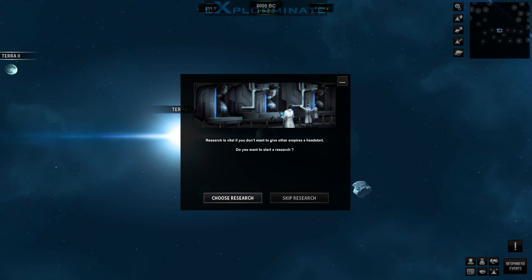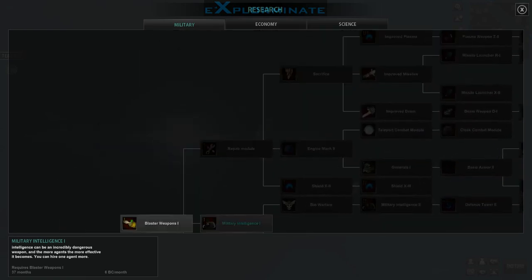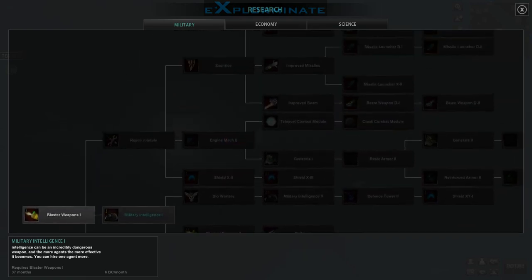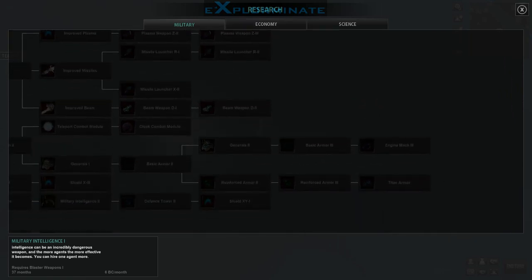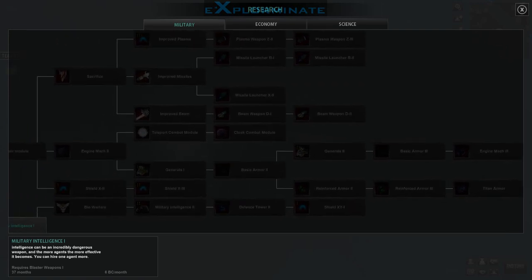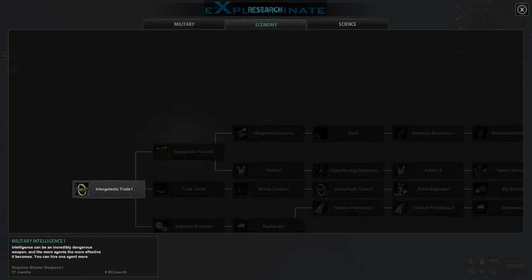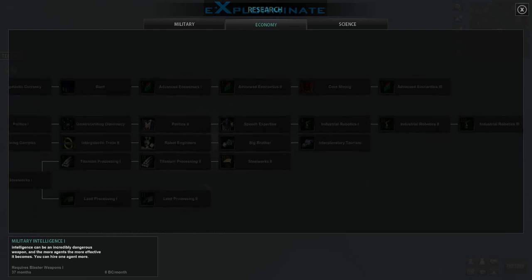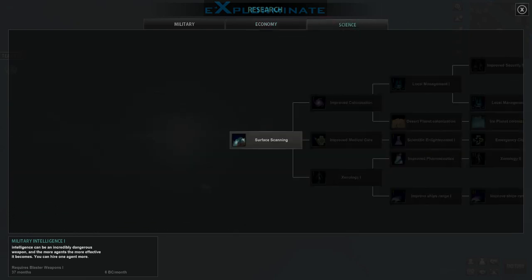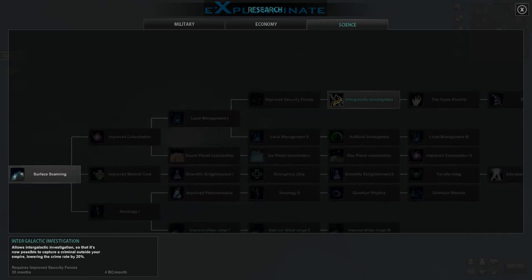We're prompted originally to start our research. The last time I played this, it was actually just a bunch of lists, so it's pretty cool to see a tech tree. I'm not really seeing anything exciting here — just standard fare. No doom weapons, no planet killers, nothing like that. It's kind of bland; I'm not a big fan. Nothing here that I'm seeing terribly interesting — a little shallow, but sometimes shallow is alright.